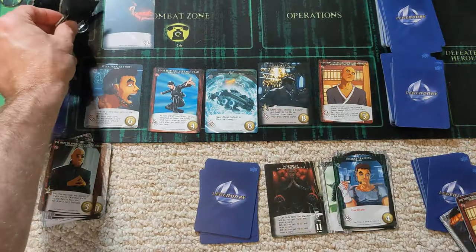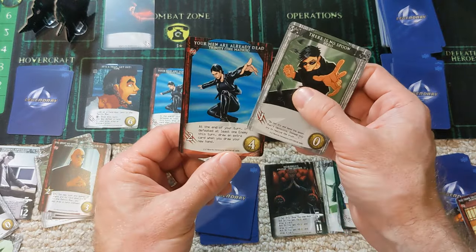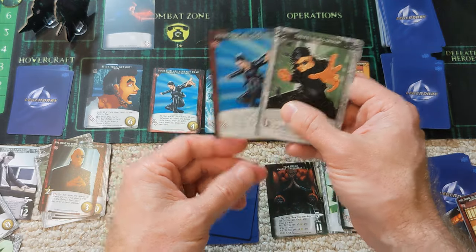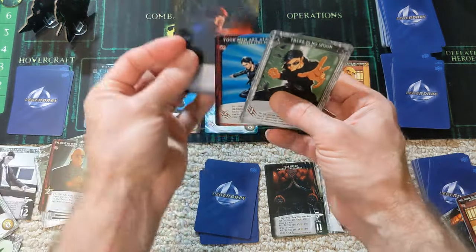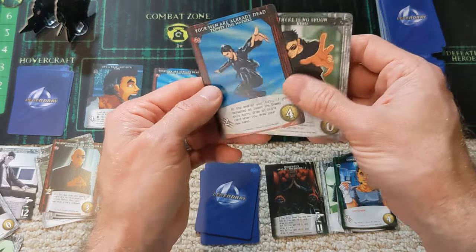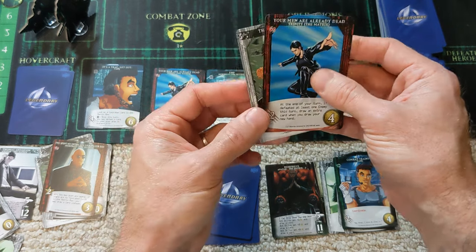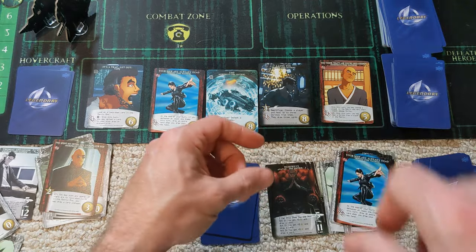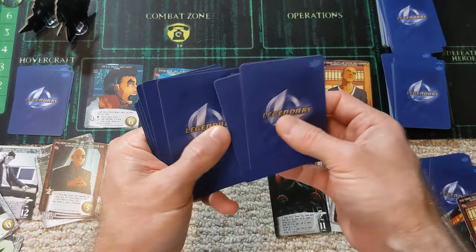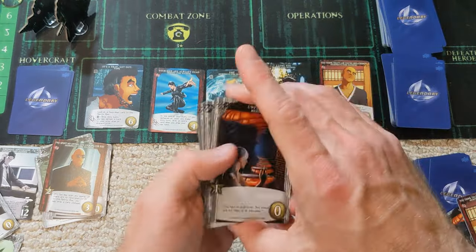Then Morpheus dives into the matrix and with three attack points, we remove this police officer. It says at the end of the turn, if you defeated at least one enemy, draw an extra card — so I'll draw seven cards with my next hand for Morpheus. That's handy. Three combat, coordinate — very handy to help with the recruiting side. We have four attack, which is pretty useful.